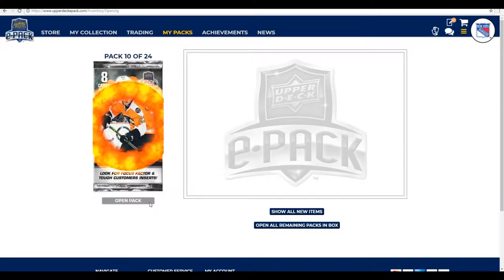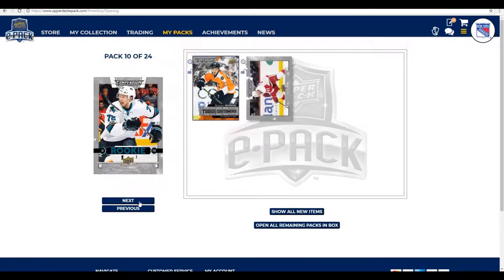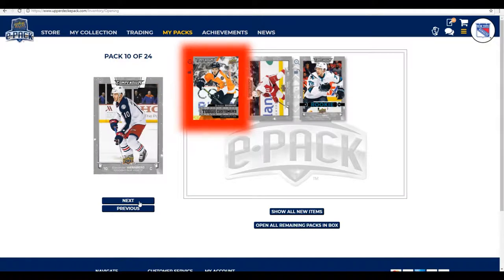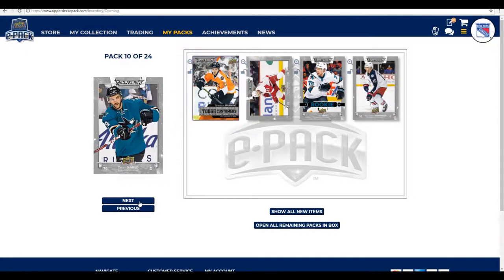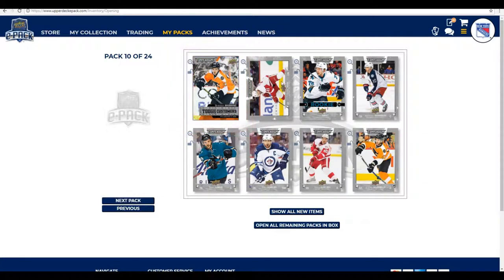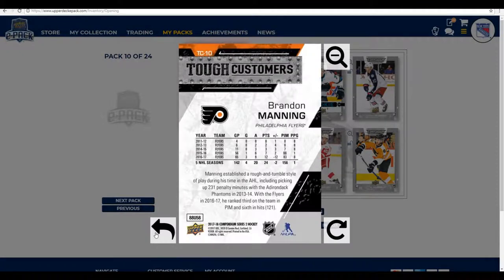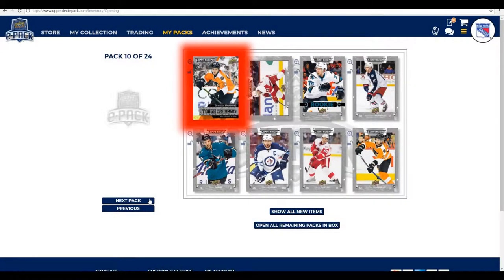Pack number ten, we've got two after this one. We start with a Tough Customer — Brandon Manning. Then Thomas Tartasauce, a rookie in Timo Heade, Alexander Wenberg, Dylan DeMello, Blake Wheeler, Danny DeKaiser, and Andrew McDonald. Manning established a rough-and-tumble style during his time in the AHL, picking up 231 penalty minutes with the Phantoms in 2013-14. With the Flyers he ranked third on the team in penalty minutes and sixth in hits.